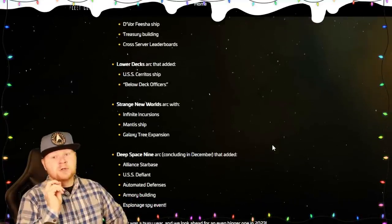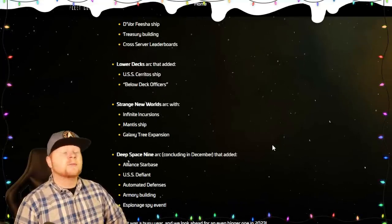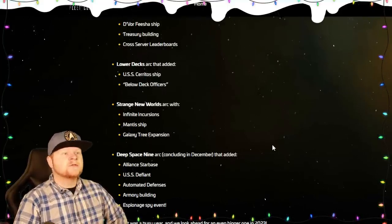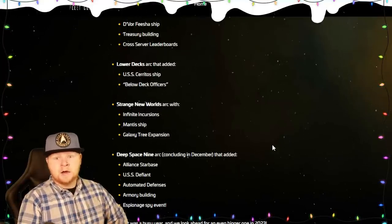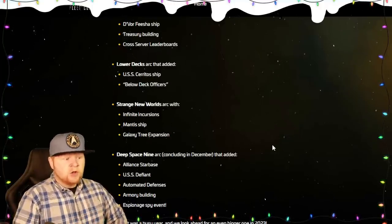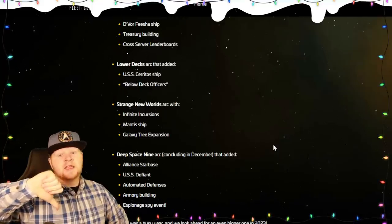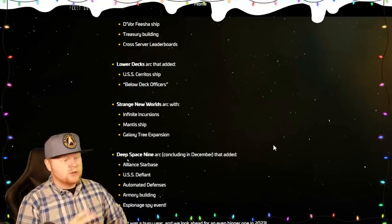Lower Decks: Cerritos and Below Deck Officers were both a win. Cerritos maybe not terribly exciting, but with Solar Armada it's even more useful than before. The Lower Deck Officers as a series are fantastic — whether the original Lower Decks officers or newer ones like Odo and Kira. They added a good level to the game in some ways, with some power creep but not too much. Strange New Worlds and Infinite Incursions — even as a PvP guy who desperately wants PvP to be great again — the Mantis Ship was good, especially now that it's been fixed.